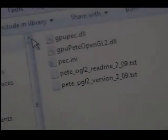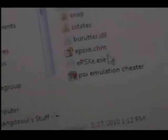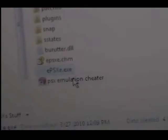You're going to get a few plugins here, and there's going to be a shortcut for a PSX emulation cheater — but that is not in the pack, you're going to have to look that up on your own. But once you do, you're going to want to get a PSX backup.